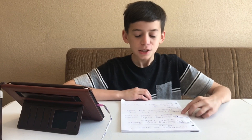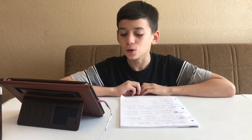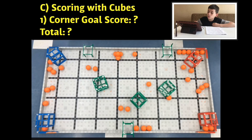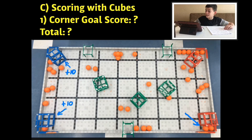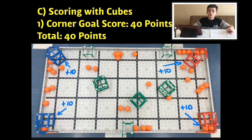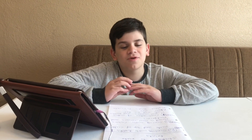Now we're going to be talking about Strategy C: scoring with cubes placed in goal corners. We got two blues — one blue in one corner, but it has to be the same color as the corner goal, which is 10 points each. Another blue in the corner goal is 20 points altogether. Then we got a red in the corner goal — that's 30 — and another red which is another 10, so you get 40 points just by putting cubes in the corner goals.